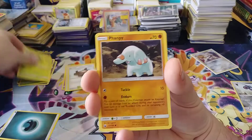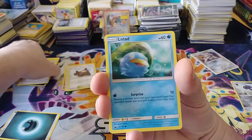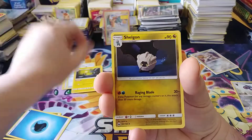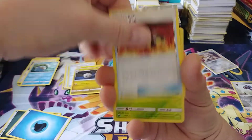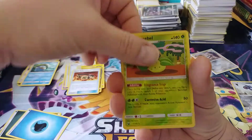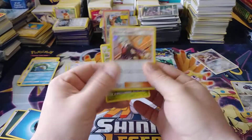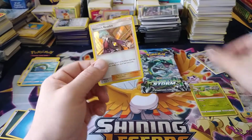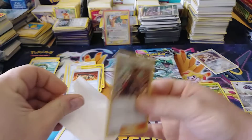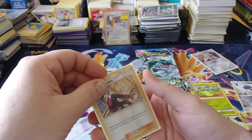We have Bellsprout, Fanpea, Clampearl, Skitty, Lotad, Water Energy, Lanturn, Shelgon, Clamation, Hustle Belt, a Reverse Rare Victory Bell, and a Stevens Resolve holo. So we're two for two — two for two on the holos. It's not an ultra rare, but it's better than a regular rare.